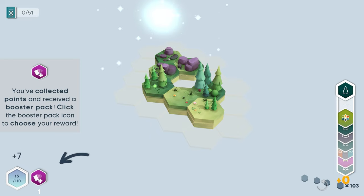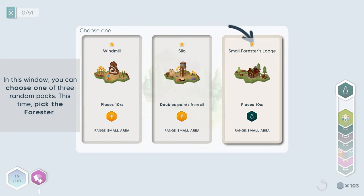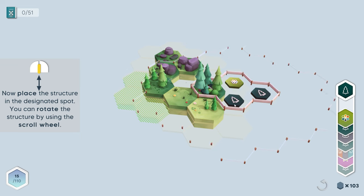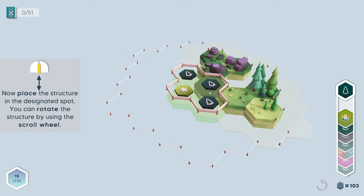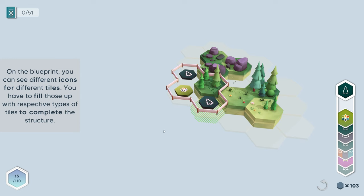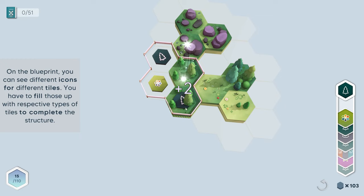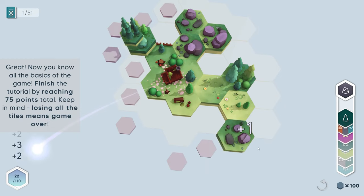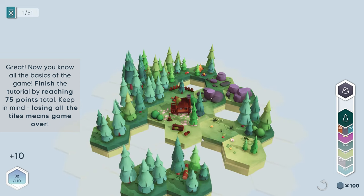You've collected points and received a booster pack — click on it. We can get a windmill, a silo, or a small forester lodge. I guess we need to take this one. So we can actually put this down — we need to put it right underneath here. So then all the trees appeared — that's really nice!